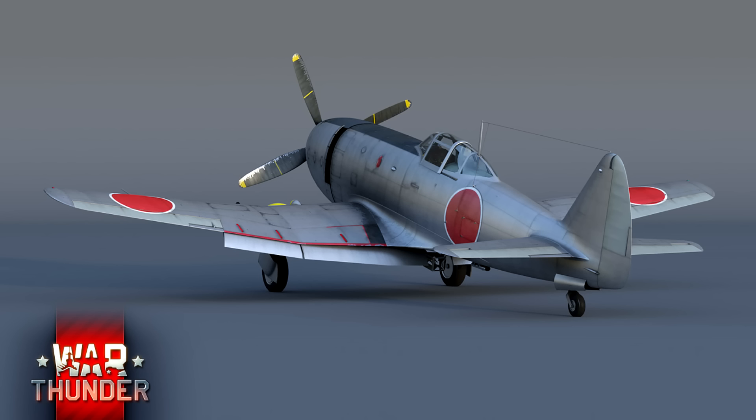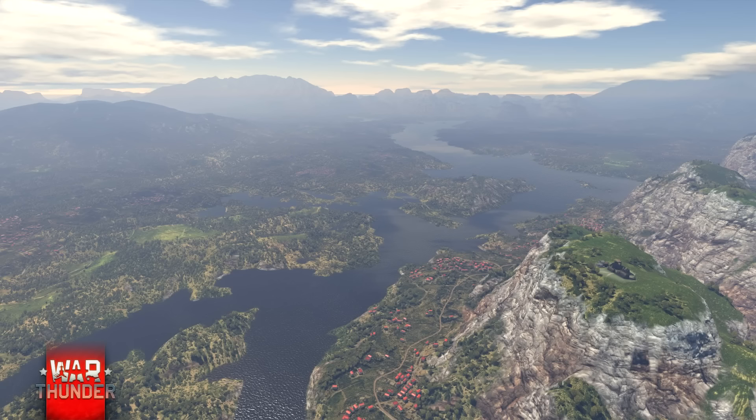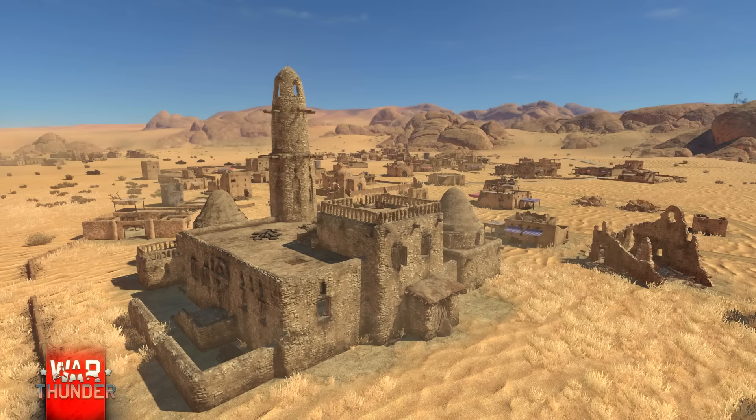Pour finir, on va parler des deux maps qui vont être ajoutées. La première map ça sera la Grèce — une map qui sera uniquement disponible pour les avions. On va dans les piques, à travers les montagnes, et on peut voir des lacs et des fleuves. La deuxième map qui va être ajoutée, c'est la carte Sinaï — elle sera disponible pour les chars. Ça me fait vraiment penser déjà à El Alamein, ou même à la carte Turquie si je me souviens bien.